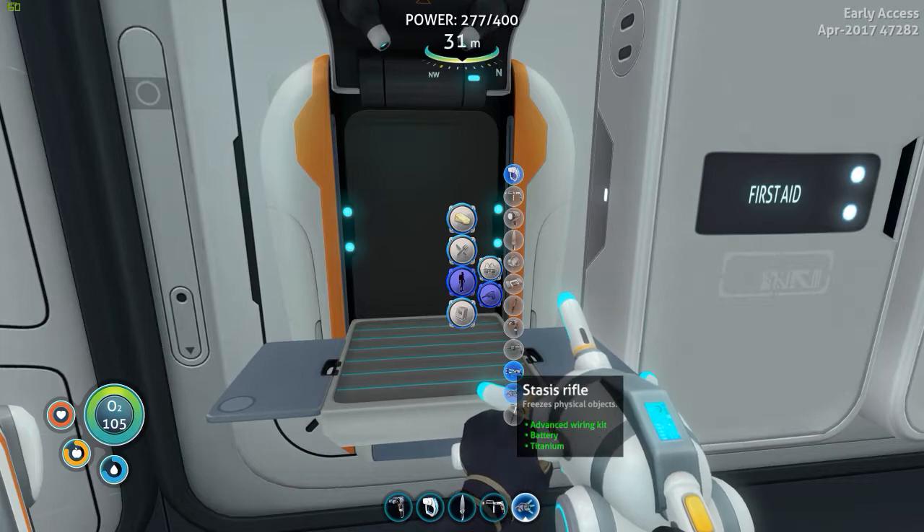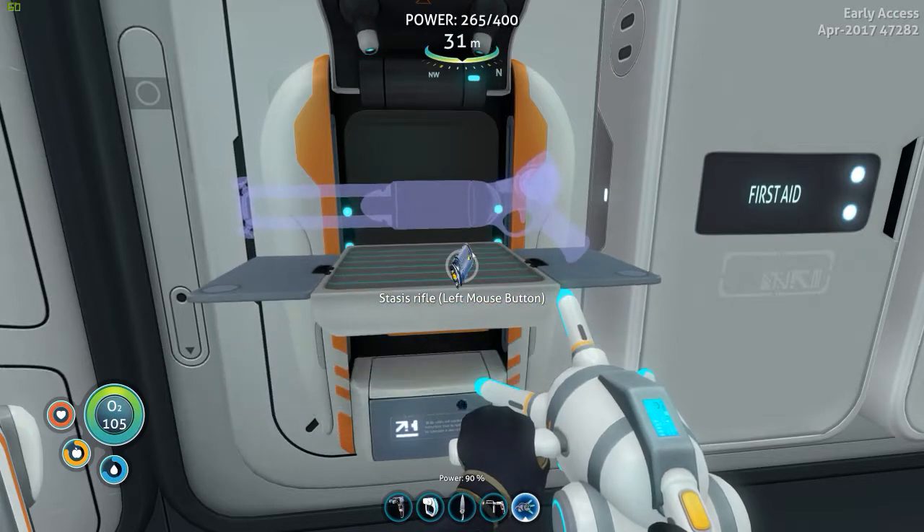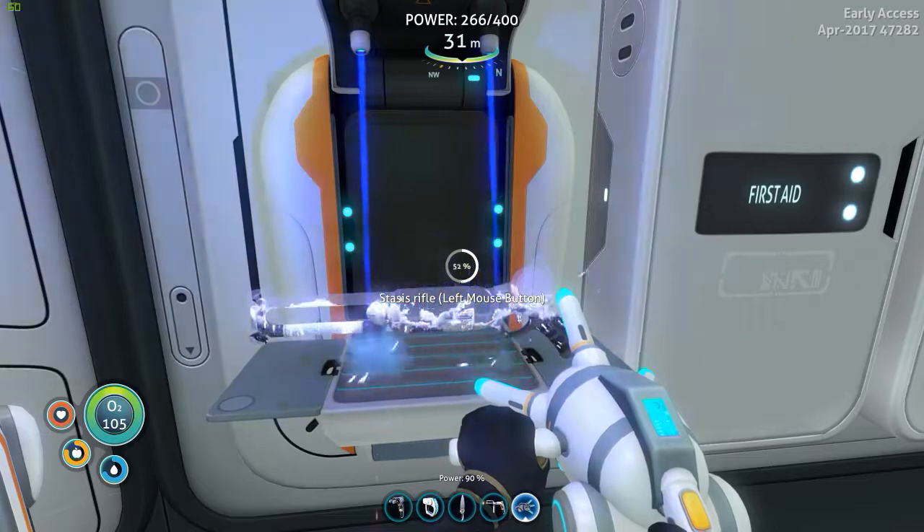Hello and welcome back to Subnautica. I realised I haven't built myself a stasis rifle. So I've made myself an advanced wiring kit, which is basically a computer chip and some gold and stuff. Let's make one of these, see what this is like.